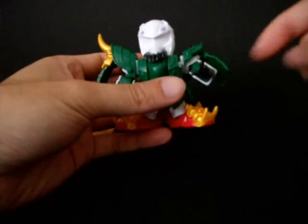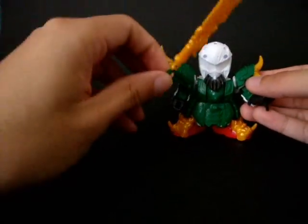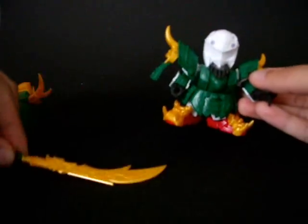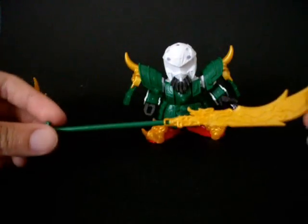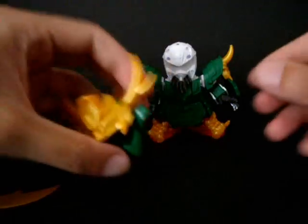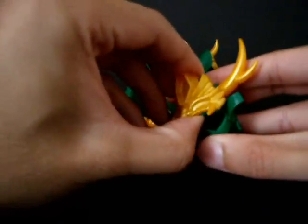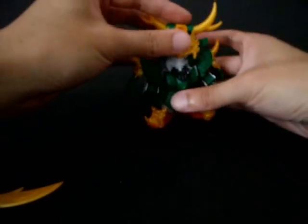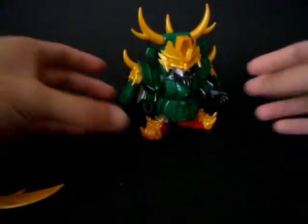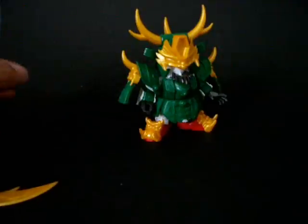They only give you one open palm and one closed palm, and they don't give you an alternative closed palm for the other side, so he can only hold it tightly in one hand while his left hand can only support it lightly, which is really annoying. Also, the crescent blade doesn't store anywhere. The only gimmick on Kanu really is that his helmet head crest piece can come down to actually hide his eye and give him a more menacing look. His other gimmick is the Dragon Jewel.